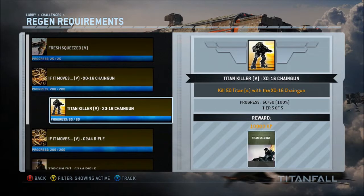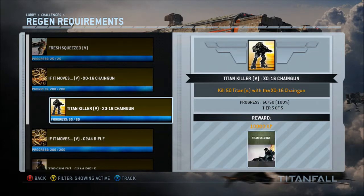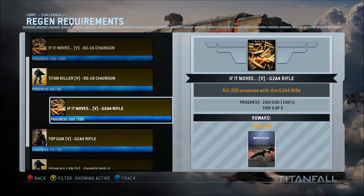The Chaingun — this is easy. You get 200 kills with it and then you've got to kill 50 Titans. The 200 kills can be anything: Grunts, Spectres, Pilots. I'm not sure about Titans counting toward the 200, but you've also got to kill 50 Titans with it. That is easy, smeazy stuff. The Chaingun is probably one of the easiest, best guns to use in Titanfall.